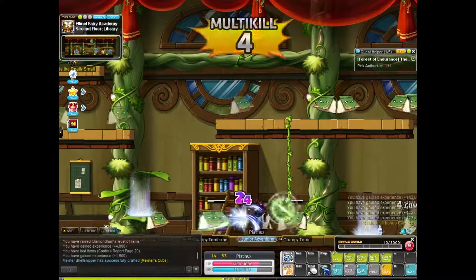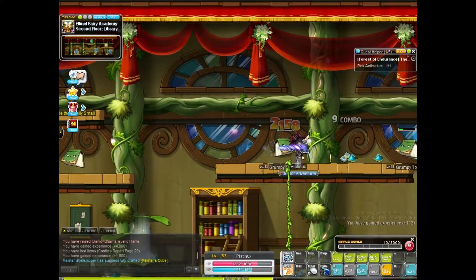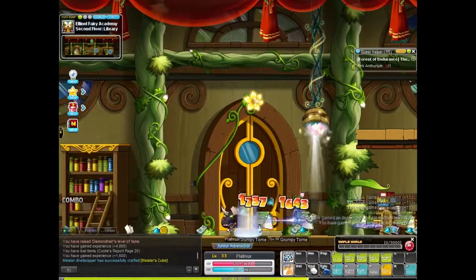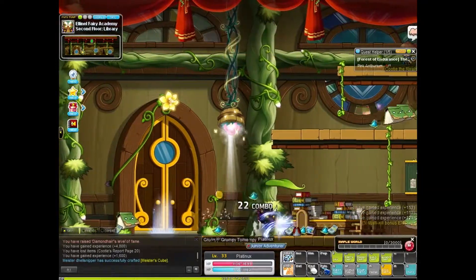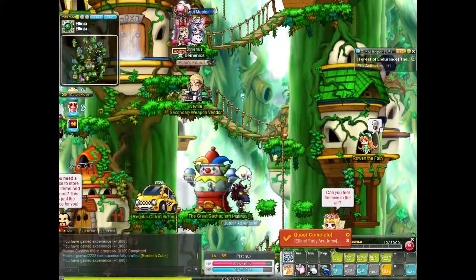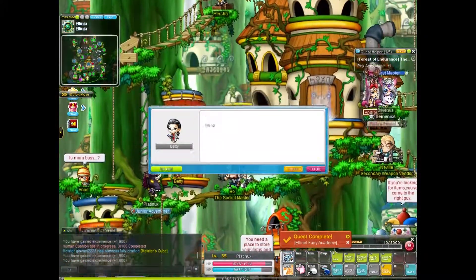The last few quests will require you to collect notes from the flying books. You'll then have to open the note until you find the information necessary to complete the quest. Just be on the lookout for the blue writing after you open the note. In one of the quests you'll be moved back to Elinia where you'll have to speak to 3 different NPCs in order to progress with the quest line.